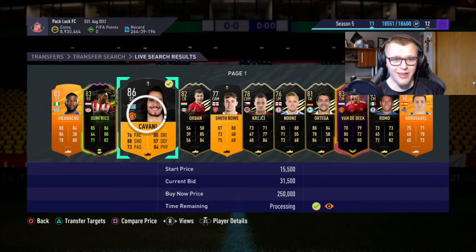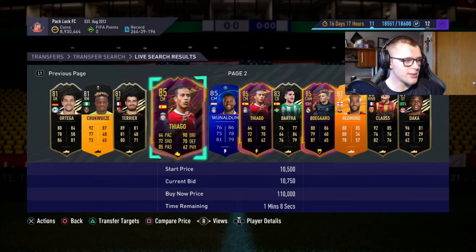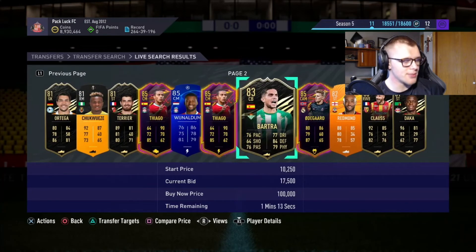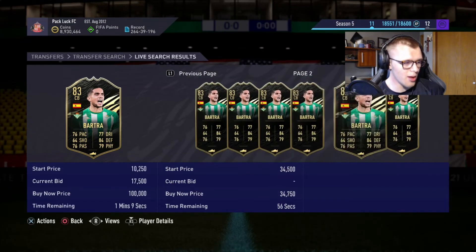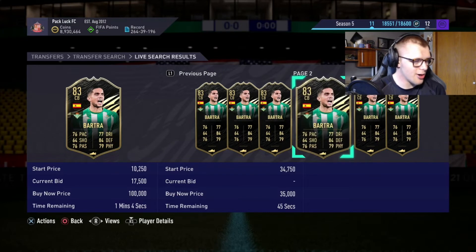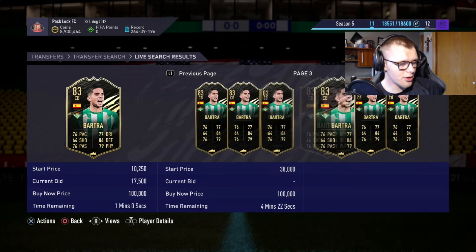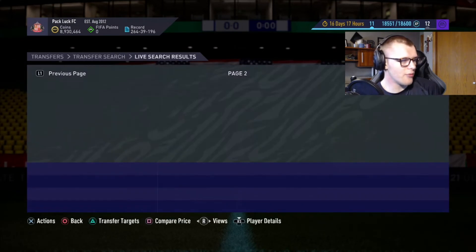We'll wait to sell him until his price rises a little bit in the evening — that'll be a good one. You can do this with 20-30-40 if you have more coins, and I'll show you some other filters too. Essentially you're just going to start learning prices by comparing and using Futbin to look at what other buy nows are going for. Card prices are different on PC versus PlayStation and Xbox depending on what console you're on. This one looks like it's going for around 32k.